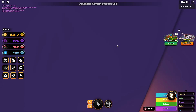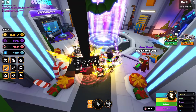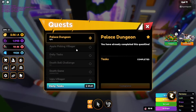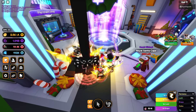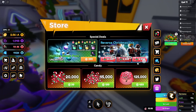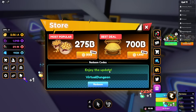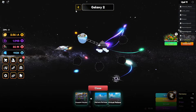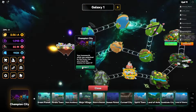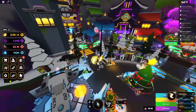The dungeon didn't start yet — I've got another hour. Let me go wrap up the rest of the stuff I was working on. We do have a code: 'virtual dungeon' — got free summons. Let's do the summons real quick and then wait for the next dungeon to pop.